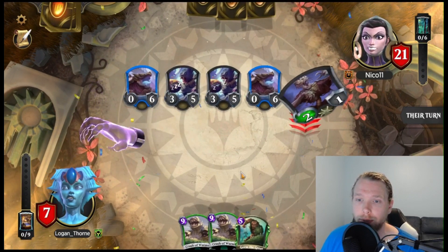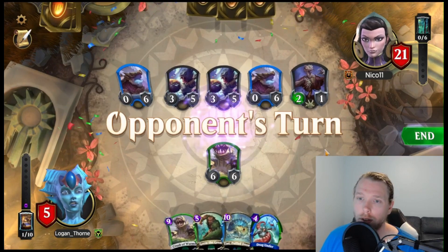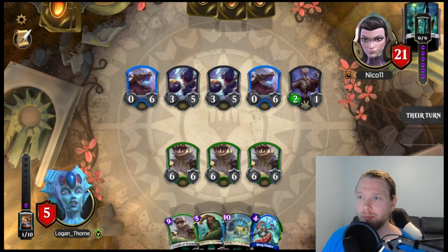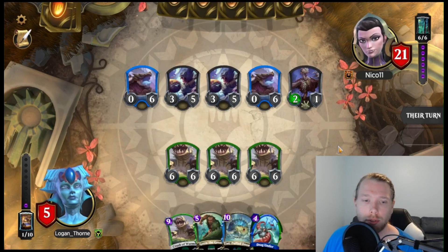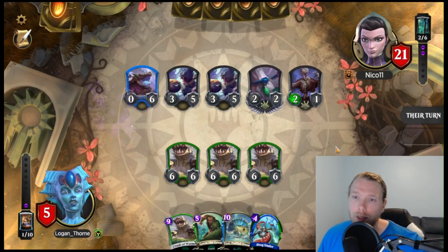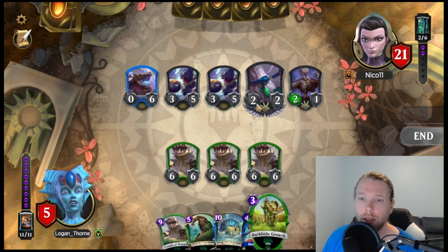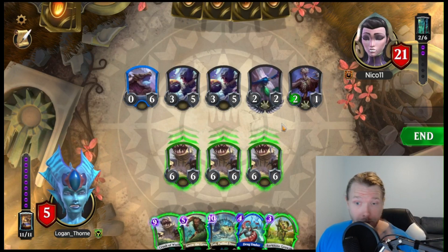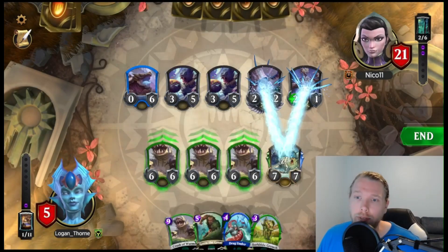It doesn't matter if you proc now. I might stabilize anyway, but man, just way to make me sweat. Now they're going to get a zombie and a draw. Okay, we have Drag Under and the puff doom to handle this thing. So let's bully him back some. How do I want to do this? I kind of want to do this — and just tell him if he wants to block, he's got to give up things that matter to him.